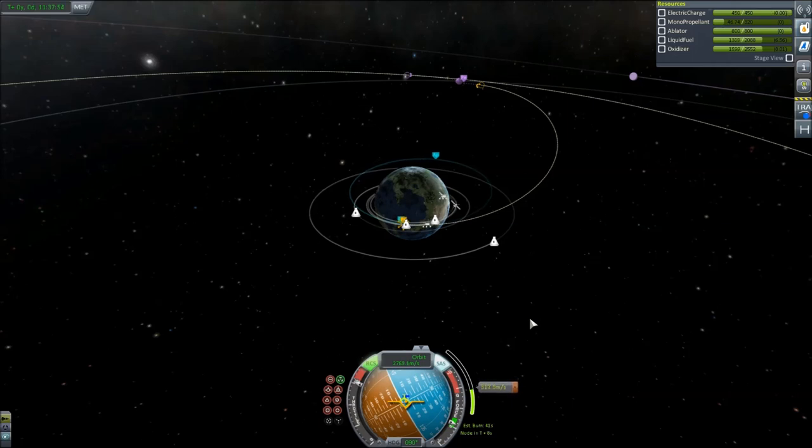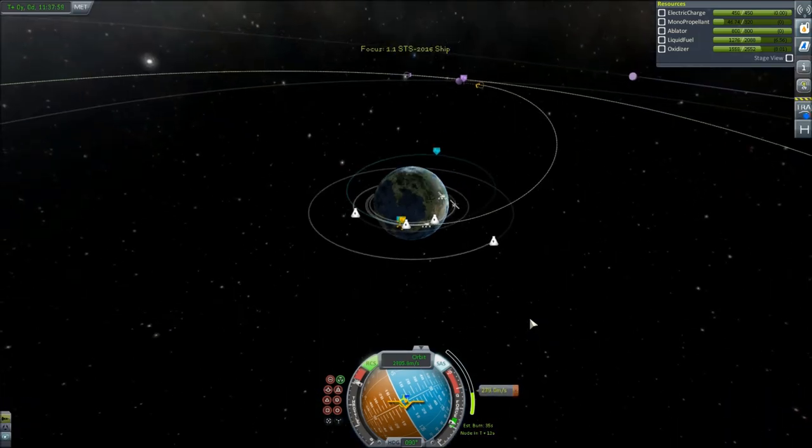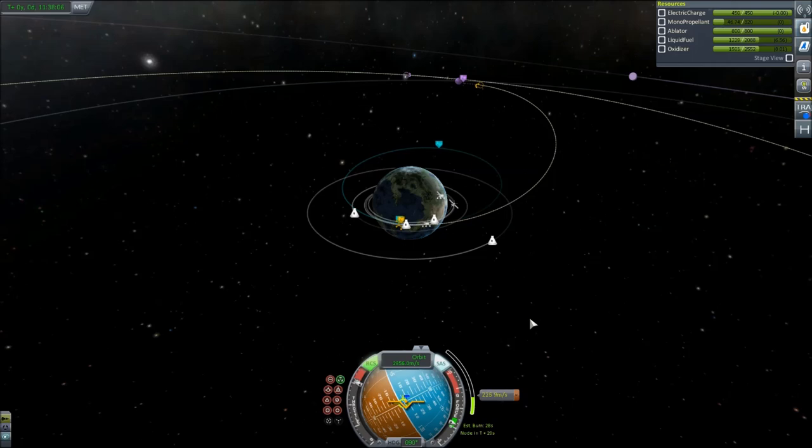Even if we don't, we can strand — who do we got here? Christian and Sheldon. We can just strand them in space and come back and get them in a future video. It would be like a bonus sputage fourth episode. I love bonus sputage.